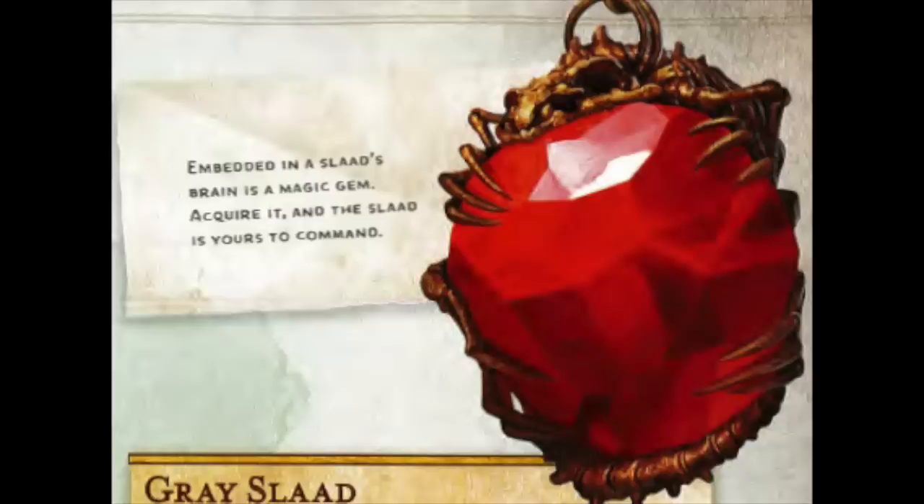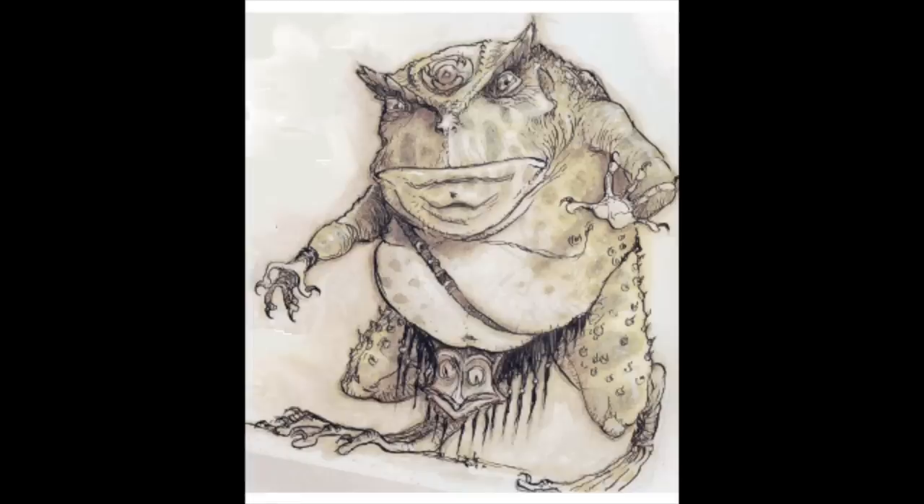A final point of interest about the Slaadi is their control gems. Whenever a Slaad emerges from the spawning stone, it implants a tiny shard of itself inside the Slaad's head. If another creature can successfully remove the gem, either through magic means or sort of brain surgery, that creature can henceforth control the Slaad. I would like to see this in play, either with an NPC villain controlling Slaadi, or a player character removing a control gem, subjugating a Slaad, and perhaps later an interdimensional bounty hunter from Mechanus comes tracking down the character.